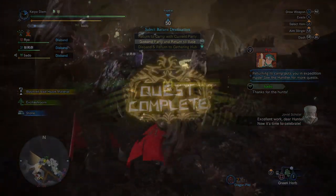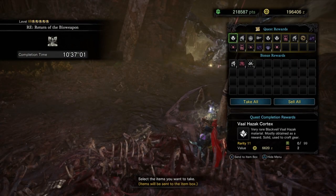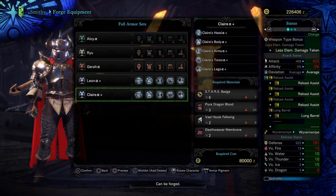Once you defeat this guy, you will receive some very unique rewards. We're talking about these coins — they're not ace coins, they are star badges. You're going to need a total of six of these in order to get your layered armor set. Let's head back over to the smithy and see what we need.